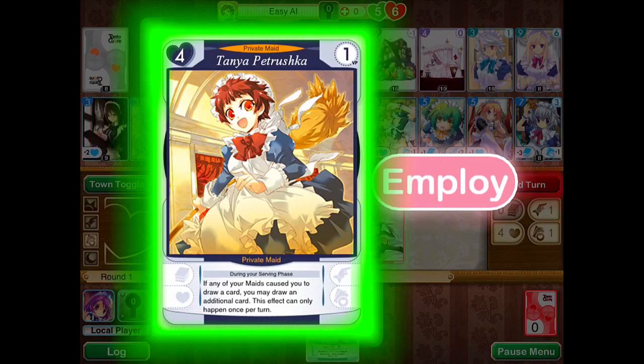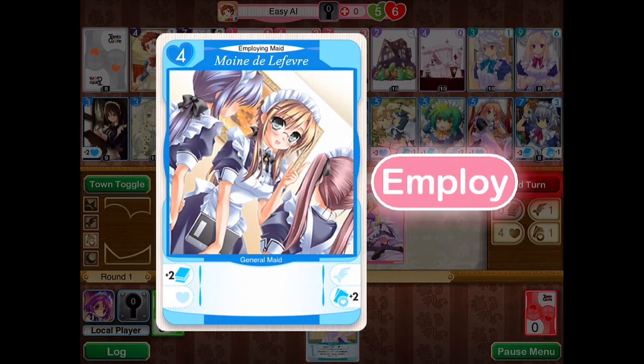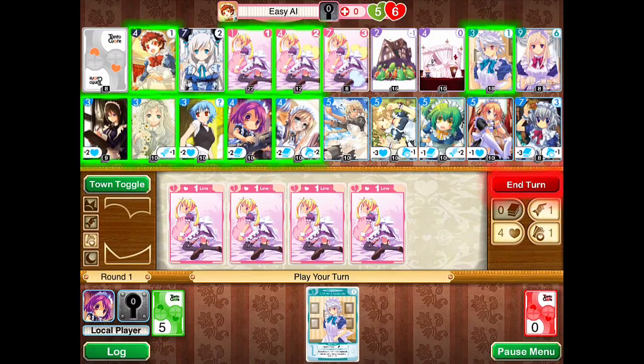Another part of the game is you can make certain maids into chamber maids. This means if you use a certain number of actions you can take them and put them in a special collection that is out of your deck, but where they will still continue to give you victory points at the end of the game and can be affected by certain bad habit cards — the purple cards seen above — which can be given to you by other players.